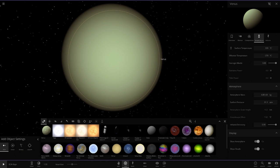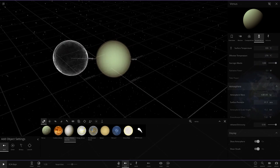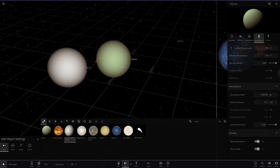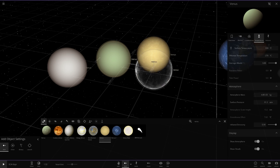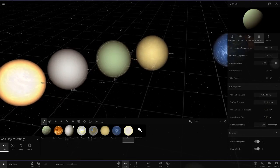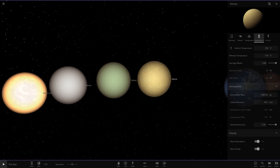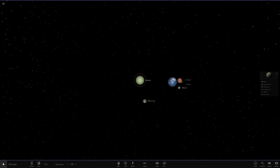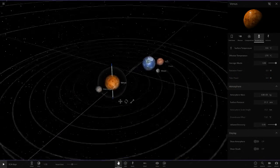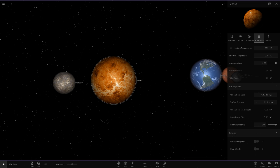I believe even the custom Venuses we have, none of them are really close to the real one. This is Gurun's one for example — that's definitely better than the stock one because the stock is way way too green. Here's another custom one — some dumb gamer's old one, made slightly more orange in color. We also got another Venus here, a highly reflective one, since Venus is a very very bright object in the night sky. But yeah, remember these are opinions not facts — let me know what you think down below.